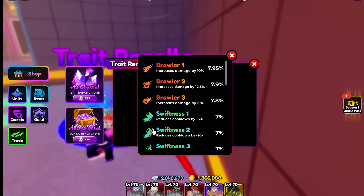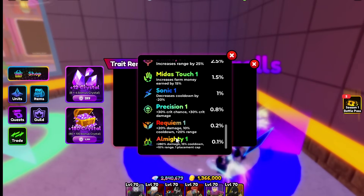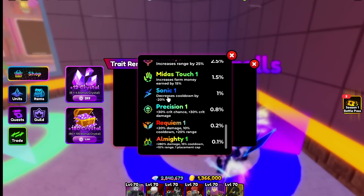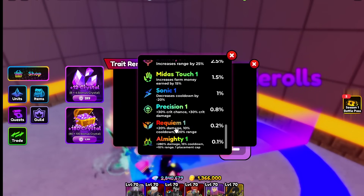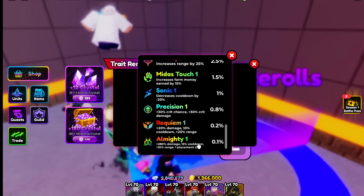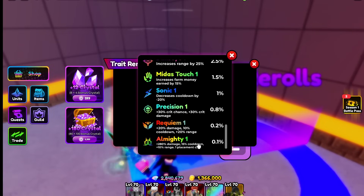Let's talk about reroll values — this is another thing that changes quite often. Looking at rerolls, you can see the chances. Some double traits are really good — for example precision one with crit three, that's a good critical build. Or maybe sonic with rerolls. Any crazy double traits are good. The Almighty trait usually almost doubles the character's price.